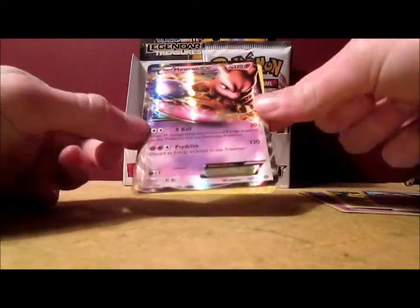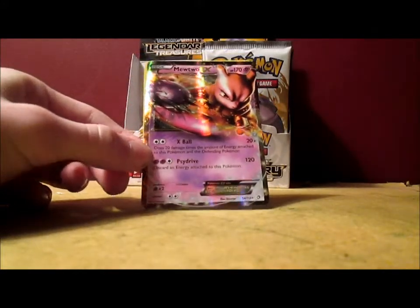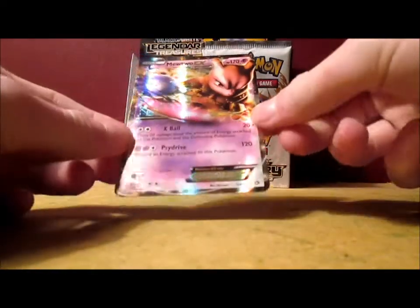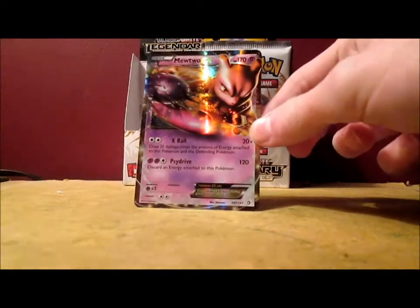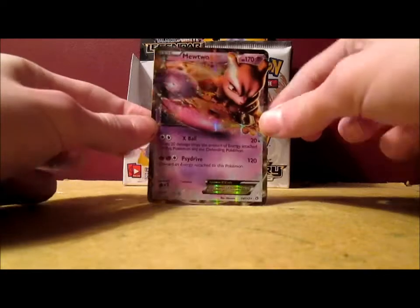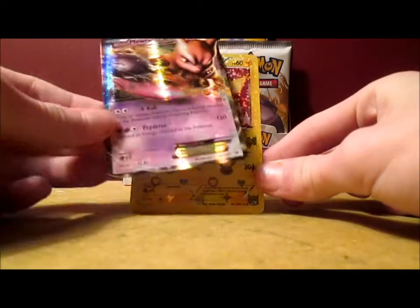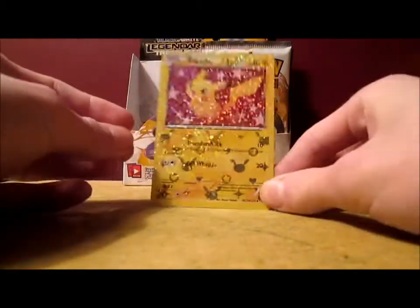All right! That is the reprint version from Next Destinies. A lot of these cards in this set are actually reprints from other Black and White sets. My favorite Mewtwo card ever is Shining Mewtwo from Neo Destiny — I actually have that card, one of my favorites of all time. Mewtwo EX — that is awesome. That's six Ultra Rare cards altogether, so I just need nine more and I'll complete my goal and show my face at the end of part four.